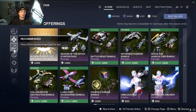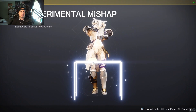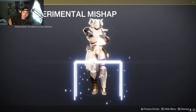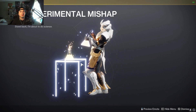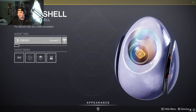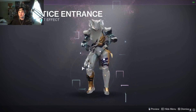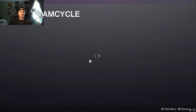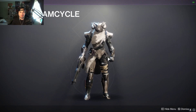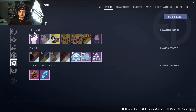We are going to go into the Bright Dust store real quick. Starting off for Bright Dust: Experimental Mishap, another one with the eggshell, the transmat effect here, Dream Cycle shader — pretty clean — and Tide Smoke.